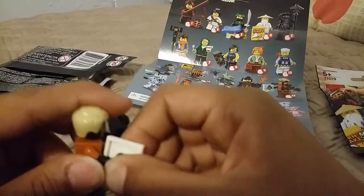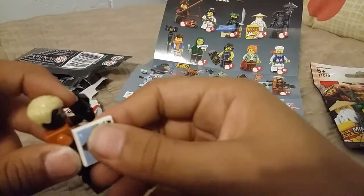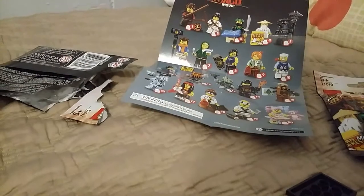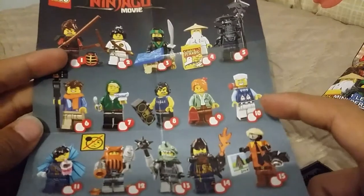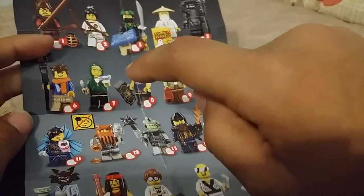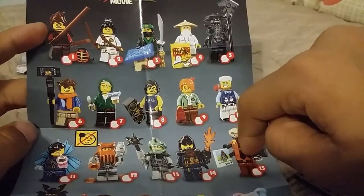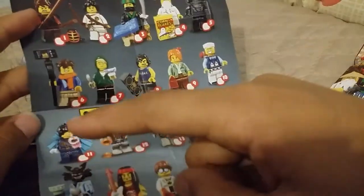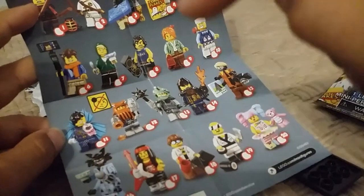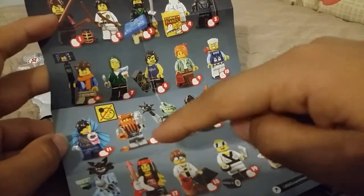I want to get someone with food, because the people that come with food come with a spoon. Here's what I already have: I already got Lloyd, I already got G. I just got Garmadon. Here's what I really want: Cole, Garmadon, Batman fan, Mr. Sushi, baby little girl, and Rockstar.